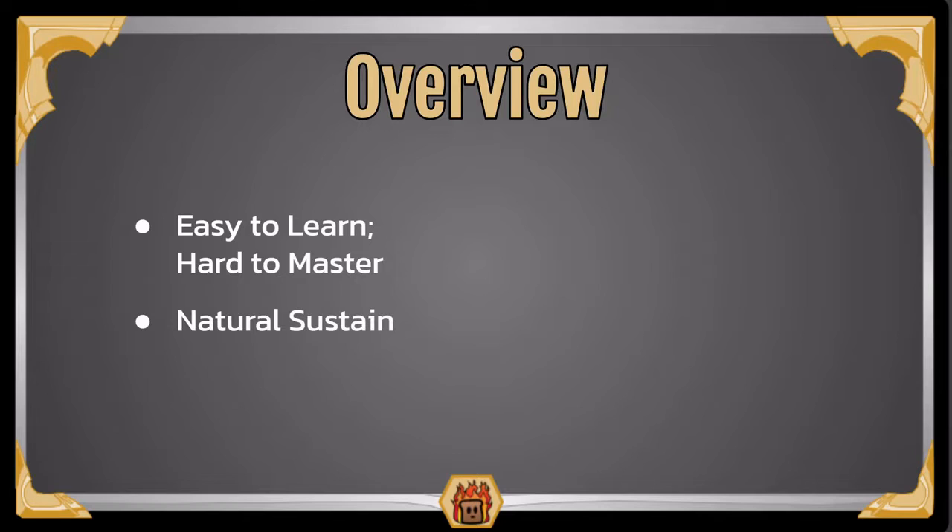Next we have Natural Sustain. In his deck, he has Health Pots as well as the Citrus Courier. These are able to heal your units as well as the Nexus, and having that just built in is very nice and can definitely help you sustain and last throughout these long adventures.